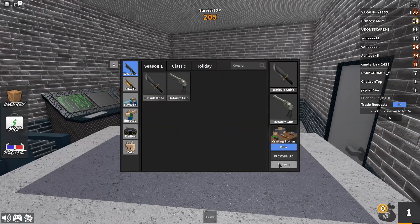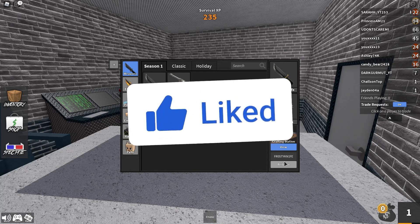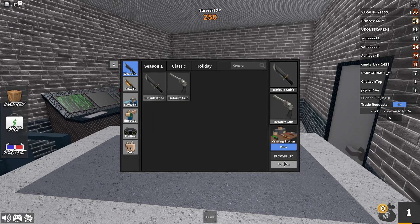So the first code is literally called frosty knife, and this code will give you a frosty. Once you guys have typed it into the promo code box, make sure to click redeem. The code will give you a frosty knife, but I'm not going to redeem it on this account for some purposes.